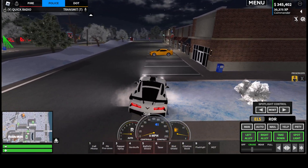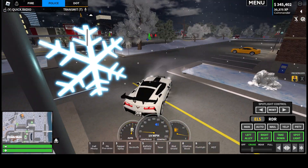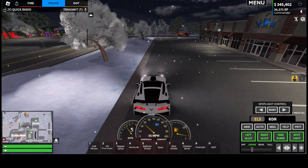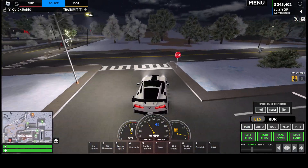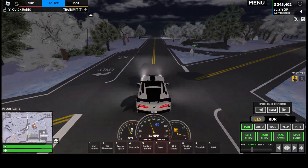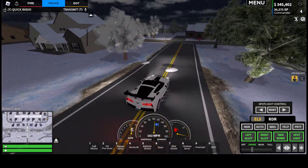Whoa, got a bit of a jump there. We might be bogged — no, we got out lucky. So straight ahead. Also, if you hold V on the police car you can actually manually enable your sirens even without lights on, just to signal someone to pull over or get people out of your way.